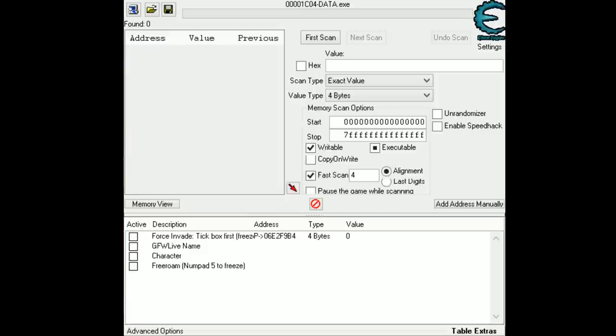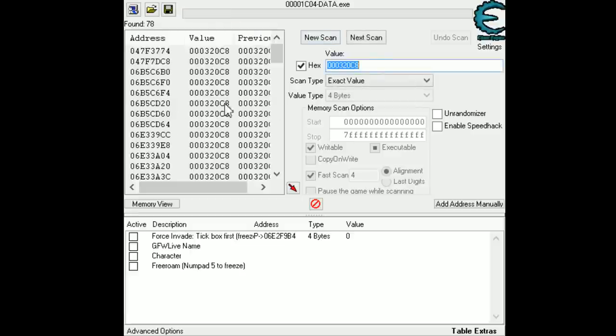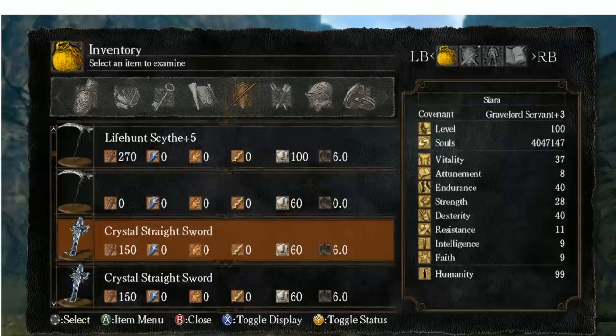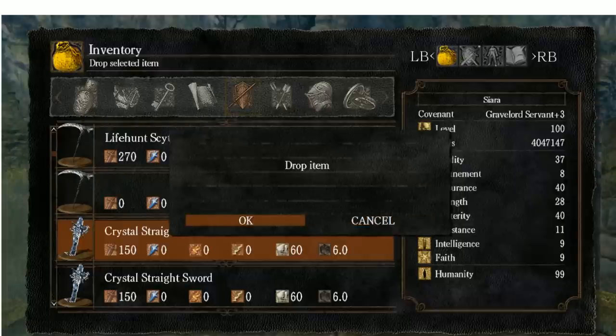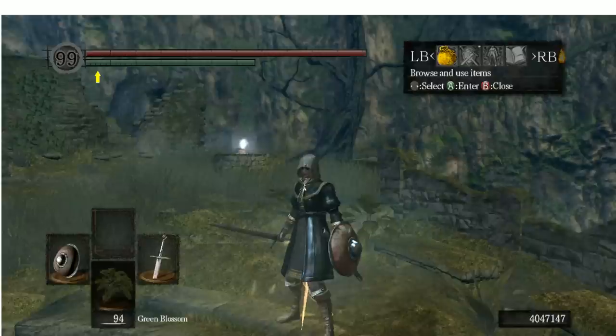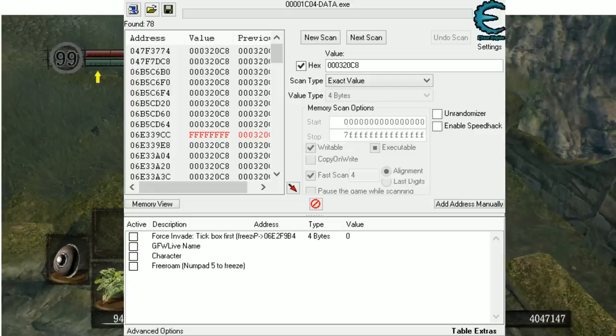Now we go to Cheat Engine. In Cheat Engine you see the box where you can type things. Enter the tag ID, click on Hex, and do the first scan. Now, to be able to use those things, go back to Dark Souls and drop the Crystal Straightsword.